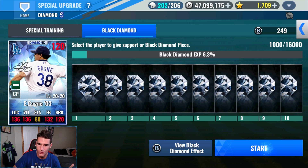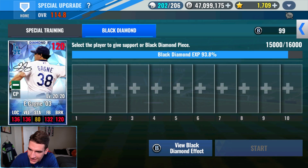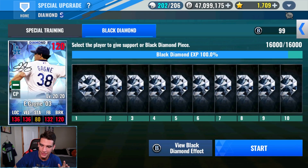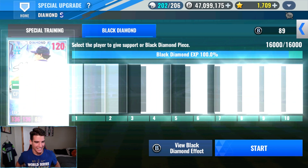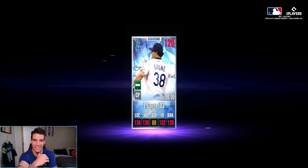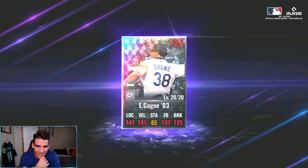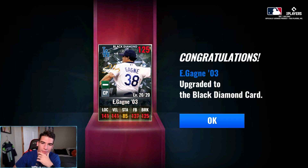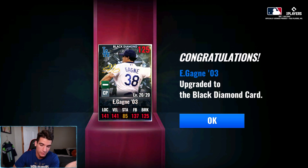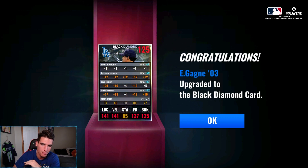First 10, there we go. Only 15 more times I got to do this. With 10 more pieces to go he will finally be a Black Diamond card. My favorite animation. I still can't believe we got this card, and there he is, looking awesome right there. Now we just got to go ahead and train him up, special train him, and get Diamond Skills, Level 8 Skill, and stuff like that. Looking beautiful right there, cannot wait.